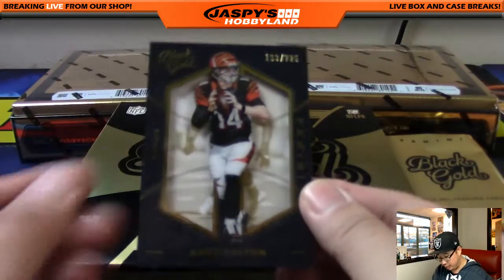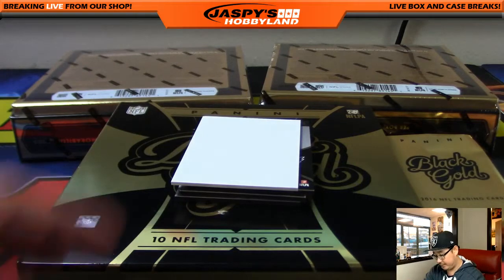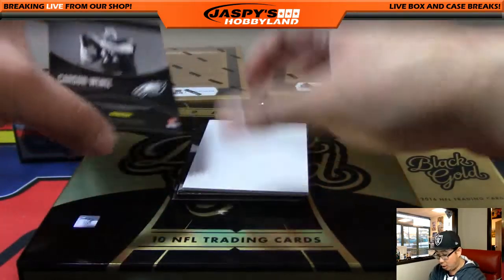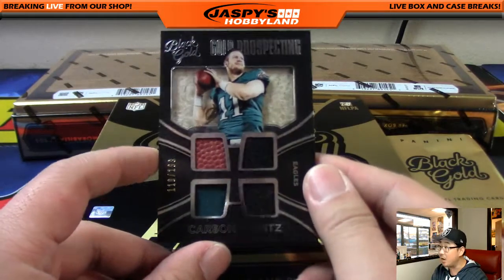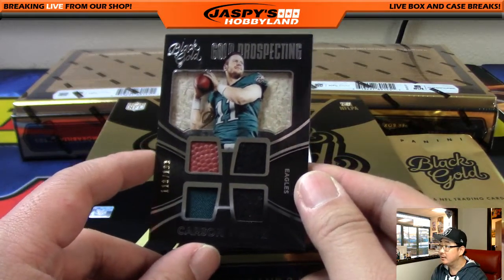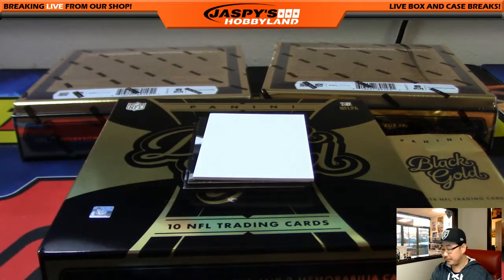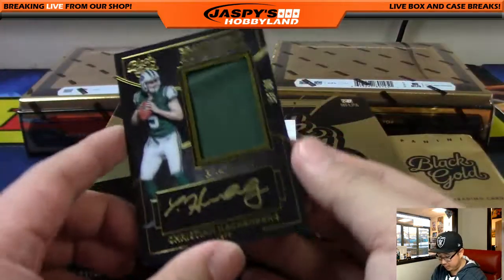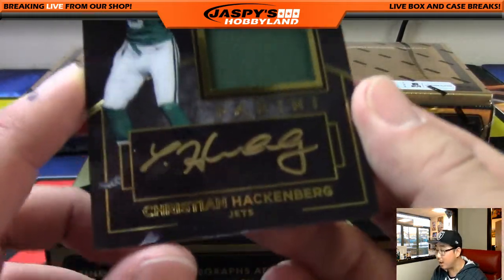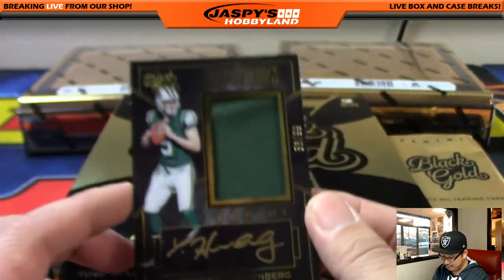Andy Dalton out of 225, AFC North — Darren. Carson Wentz, Gold Prospecting Quad Relic, 110 out of 199. Eagles fans are excited about him. NFC East — Harry Hoffman. The Hackenberg Autograph — Grand Debut Autograph. Nice gold ink right on the black card. I love that. Out of 99.